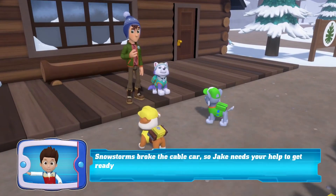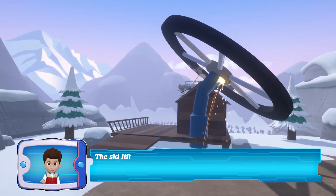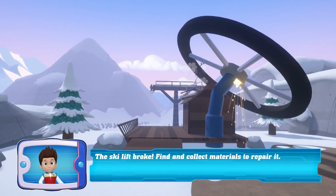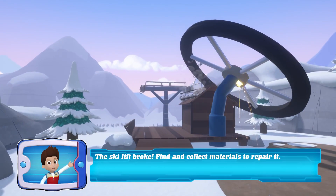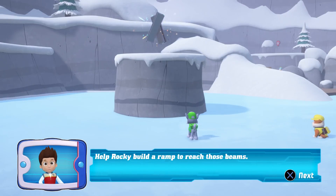The snowstorm broke the cable car, so Jake needs your help to get ready for the opening. The ski lift broke — find and collect materials to repair it. Let's go! Help Rocky build a ramp to reach those beams.